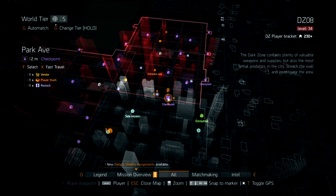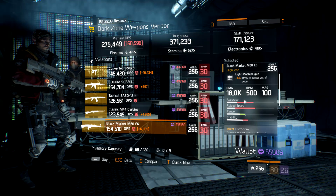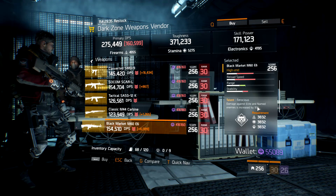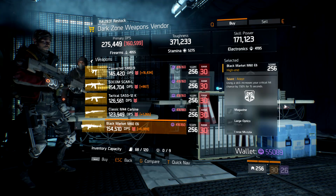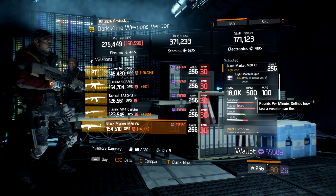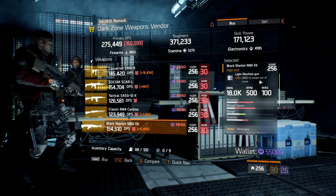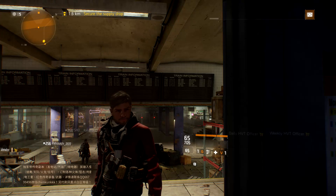At the Park Avenue DZ checkpoint we've got a Black Market M60E6 rolled with Ferocious, Brutal, and Adapt. I would probably use this as a PvE LMG and definitely roll off Adapt for something like Swift to make that reload a lot quicker. It's also got a 15% damage to target out of cover roll on it. That's some of the best weapons I could find this week.